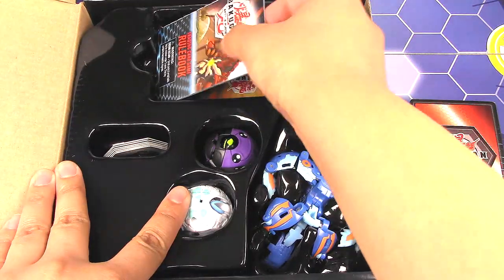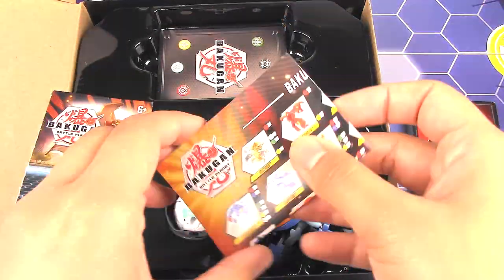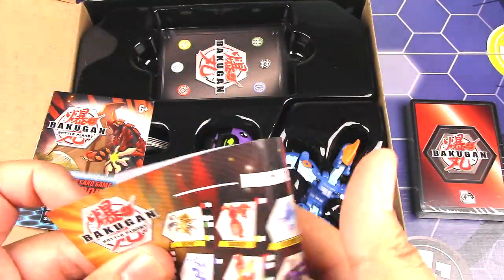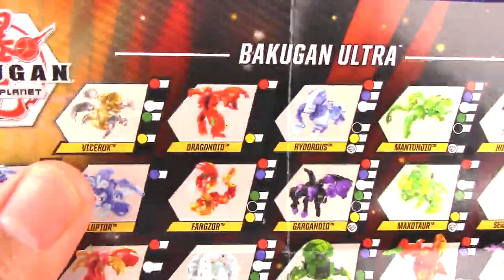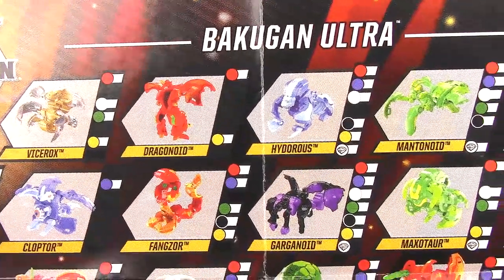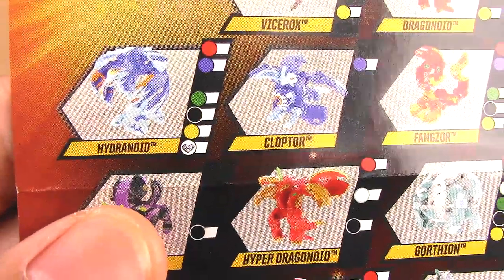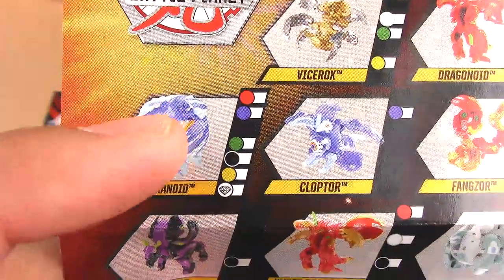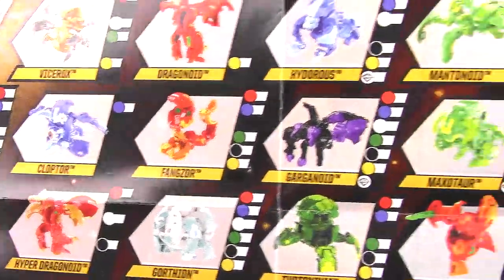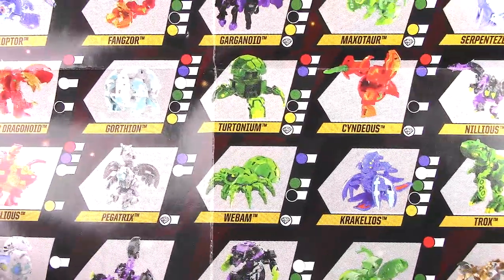Let's take this deck out. We got a checklist here — let's see if there's anything new, and it looks like we do have some new things. We have Arlis Viceroks, Dragonoid, Hyderus, Mantonoid, Cloptor, and Hydronoid — which also comes in another starter but in a Darkus faction. Then Fangzor, Gargonoid, Maxator Ultra. These are more of the older ones down here.